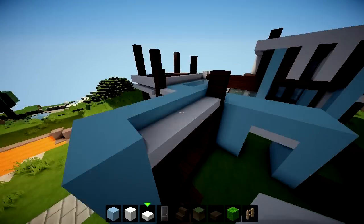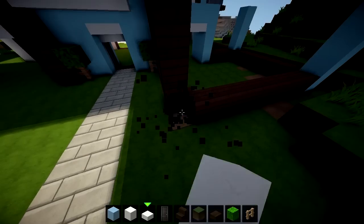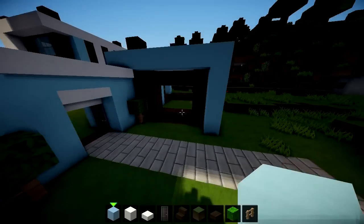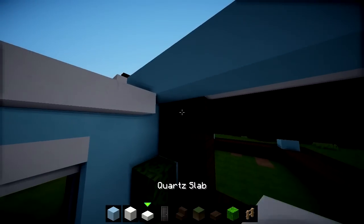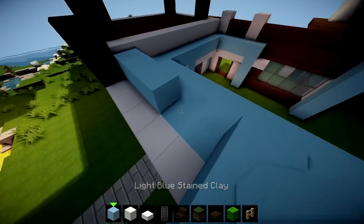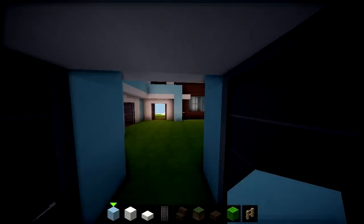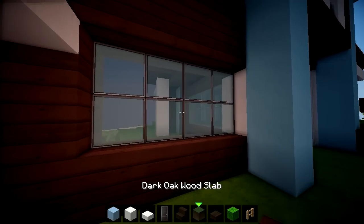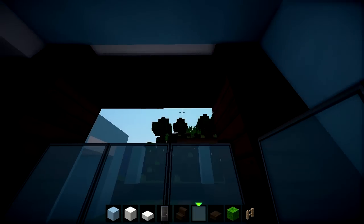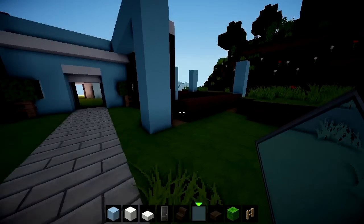Then we'll have our roof sunk down one, so that's gonna give us a nice shape — it'll go something like that. I'm not happy with that shape though, so I guess it'll just go up like that. It's only gonna be on this wall, and then we have to make this match up — that'll just go in like that. I like that shape, it's a cool shape. To complete it, this will need to come across like that. And for windows, we are using cyan stained glass panes — we'll just have a nice three-window setup here.